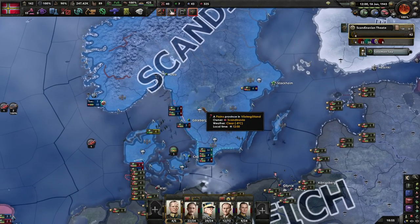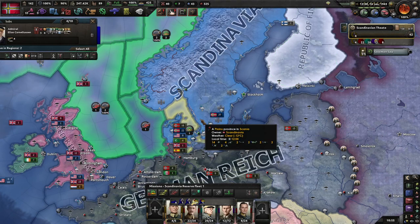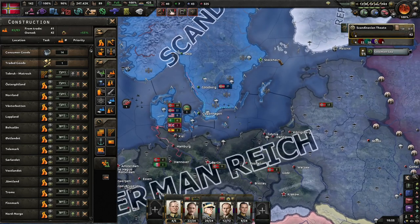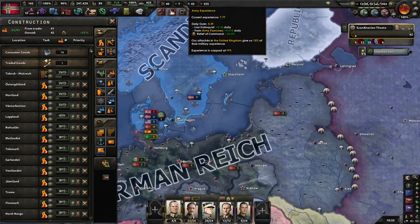Welcome back to Hearts of Iron 4, Road to 56, as United Scandinavia. Where I left off last time was prepping for the inevitable attack to push into Germany, or at least German-held territory.